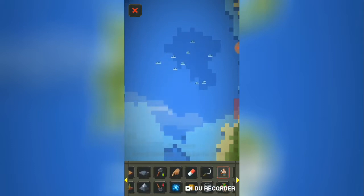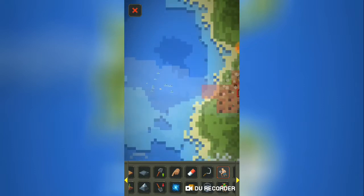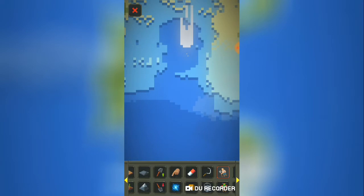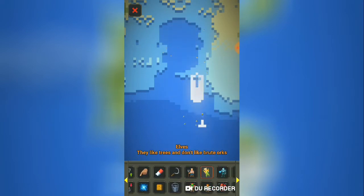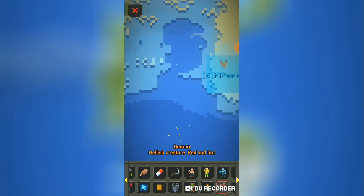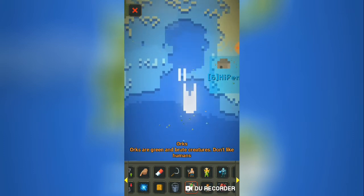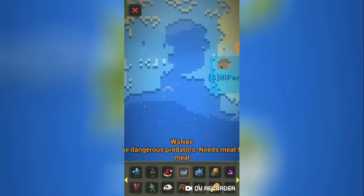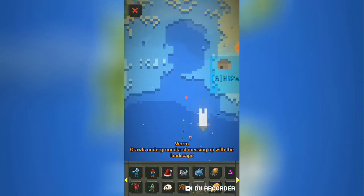Let's see what happens if I spawn a human in here. They actually have a swim animation — did you notice that? That is good. They actually have a swim animation. But they automatically die.